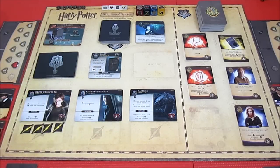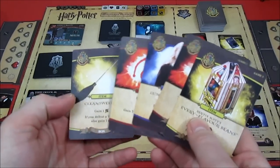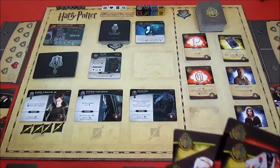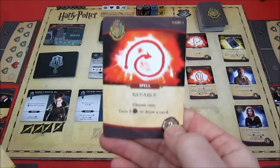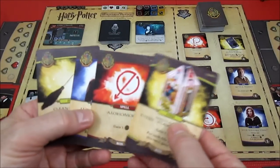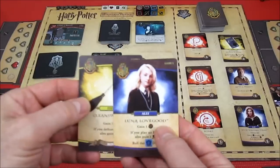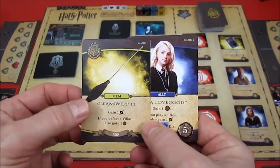Can't remove dark influence from location, cannot heal, cannot draw extra cards, if we play an ally we lose health. Ron has some good stuff: Perro - choose one gain two influence or draw a card - can't draw cards because of the Basilisk so he'll gain two influence. Also a repair card: gain two influence or draw a card. Then a card giving one influence, Botts Beans giving an influence.